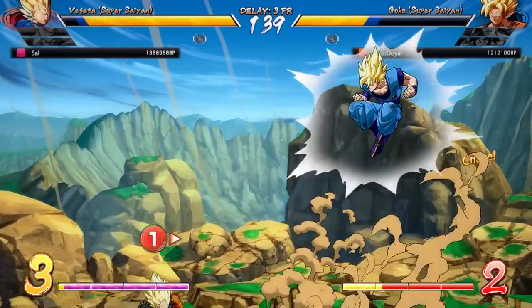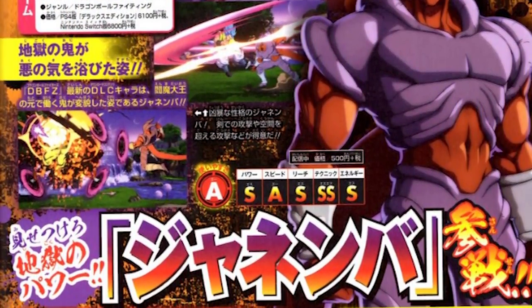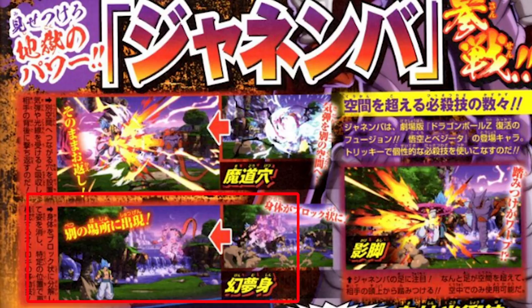That pretty much concludes everything from Gogeta Blue's specific scan, although we do have much more to talk about with the little bit of the Janemba scan we can see on the right. This is where things start to look a little bad for Gogeta. The main thing I want to talk about is this small square here, where you can see Janemba teleporting — they're showing off the feature, but they're also showing Gogeta Blue standing straight up. That is a bad thing, because much like Vegito, who also stands straight up, he can be fuzzied. So the working assumption right now is that Gogeta Blue is probably going to be another character that gets fuzzied in Dragon Ball FighterZ, which is not a good thing. He's just standing proud, and he does not know the 50-50s that are about to be coming for him.